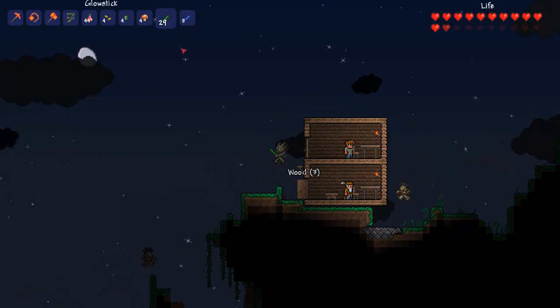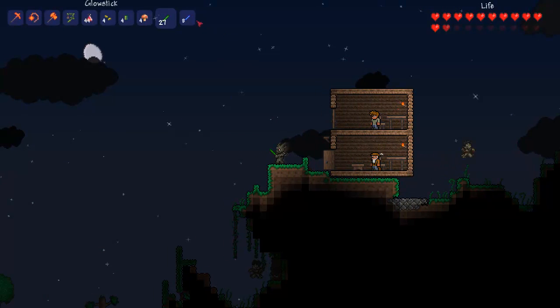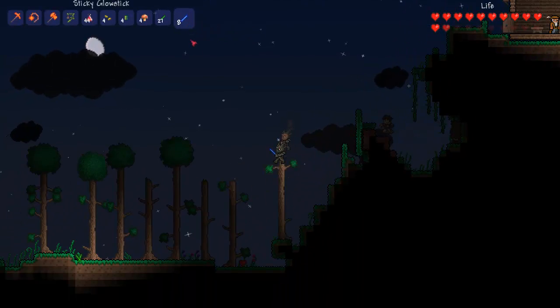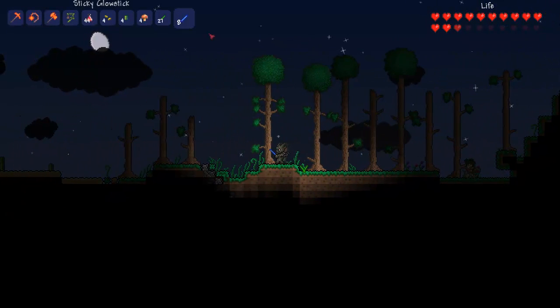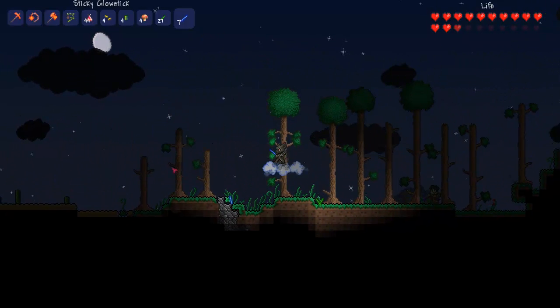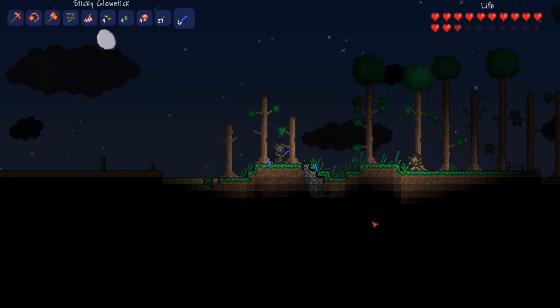Now if you want to use these glow sticks, the best way to do it is to just click and chuck like that. As you can see, they kind of light up the area as you go. They actually do go quite a distance, so that's why the sticky ones are so convenient. If I just click like that, as soon as they hit, they stick. So I'm going to pause now and I'm going to take us to the ocean.